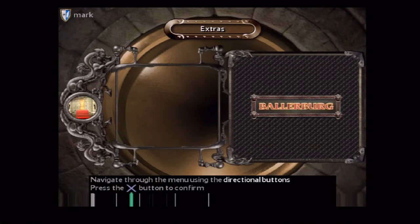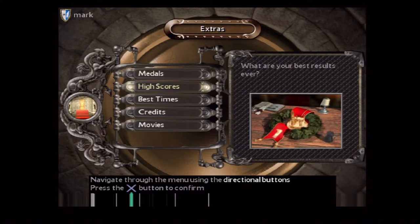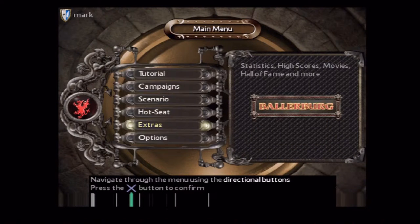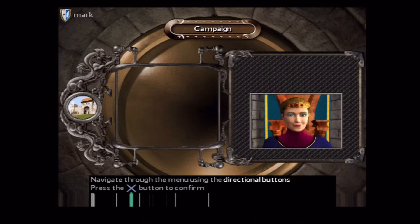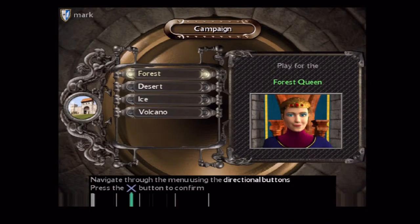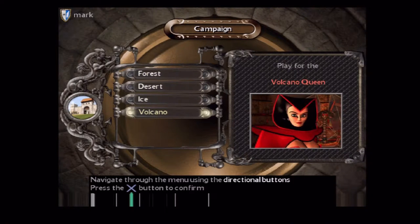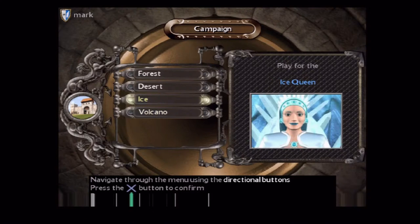I just noticed that I could change my Coat of Arms on the character screen, but I forgot to do it and I don't think I can do it anymore. Anyway, let's start a campaign, because it's more amusing if I don't do a tutorial. Now I vaguely remember this being just ascending difficulty levels, so I'll just start with the basics for now.